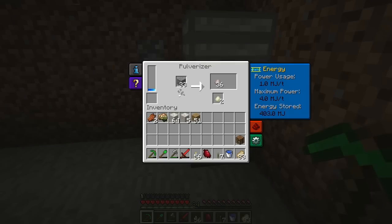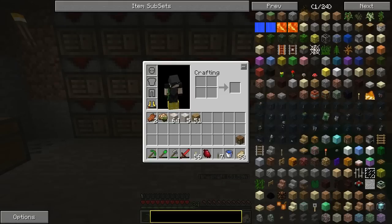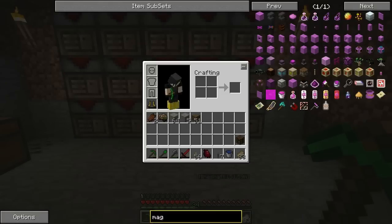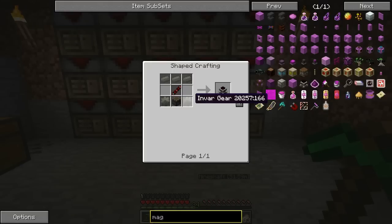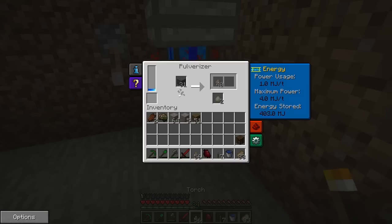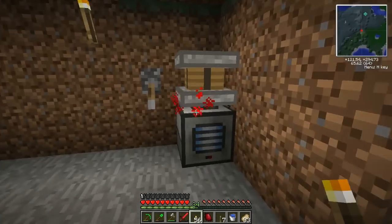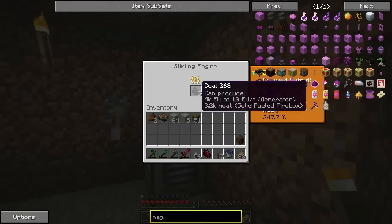These sterling engines aren't exactly the greatest source of power. I think I want to make at least one magmatic engine right away. I can go and get some lava — that's not a huge deal. But these invar ingots... I'm not entirely sure how many Minecraft joules you get from one piece of coal in a sterling engine.